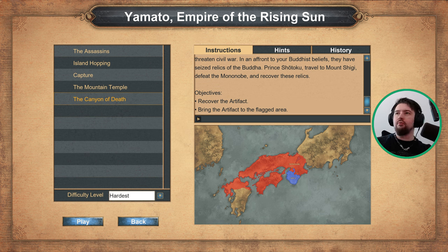Alrighty folks, hello and welcome back to the Yamato Empire of the Rising Sun campaign. We are on Scenario 5, the Canyon of Death. This is a relatively straightforward but a little bit of a finicky micro mission. We basically need to recover the artifact and bring it back to the flagged area.